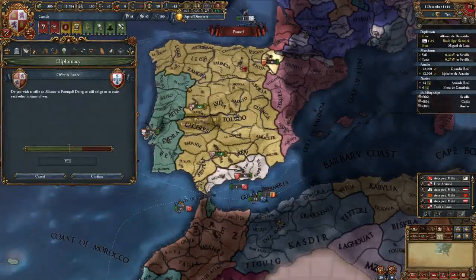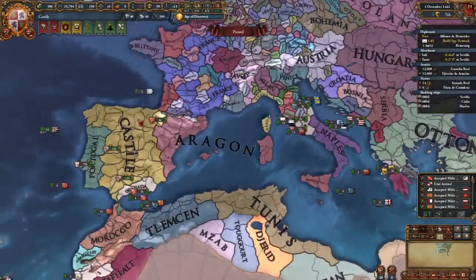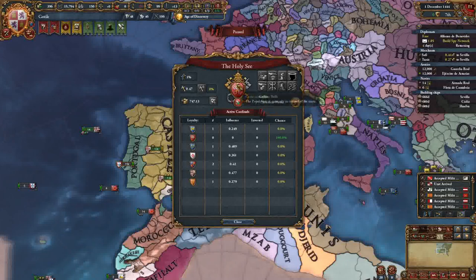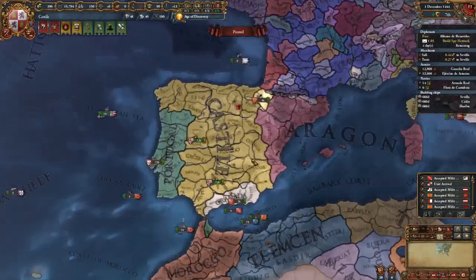We're going to pause the game again and send an alliance to Portugal - they're obviously going to take it. That screen that popped up is about the Papal Bull, which is a bonus all Catholics get - five dev costs, which is good. This is normally the one taken at the beginning. If we become the Curia Controller we can pick which one. We've got our maintenance off and we're just going to let the game roll.